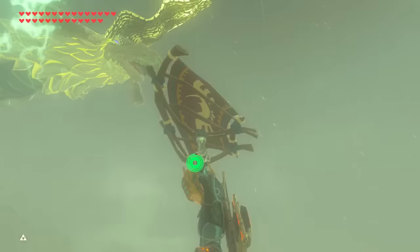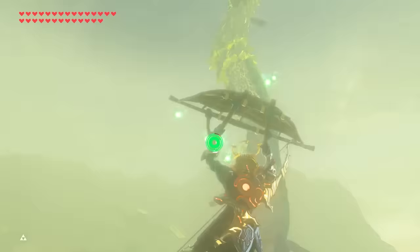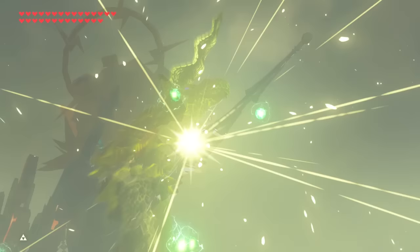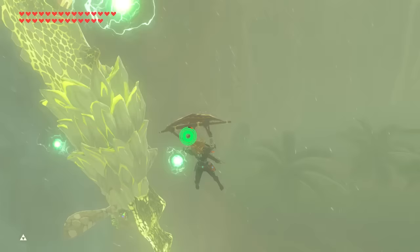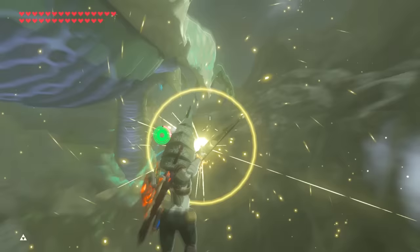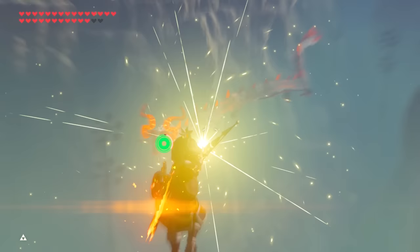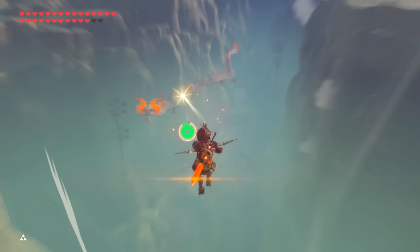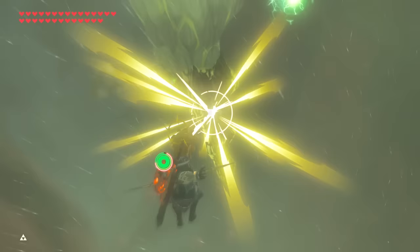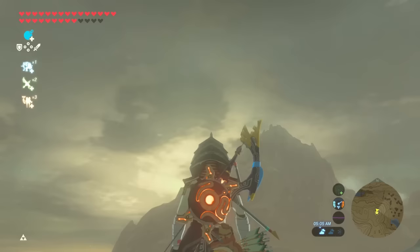First, some general things about dragon parts. You may already know that there are 3 dragons: Farash, Dinral, and Nadra. Each dragon can drop 4 different parts — fangs if you hit them in the mouth, horns if you hit them on the horn, claws if you hit them on the claw, and scales if you hit them anywhere on the body or face. Usually the moment you hit them, they'll fly back into the sky. Keep in mind you can only do this once, and you'd have to wait till the dragon respawns to do it again.